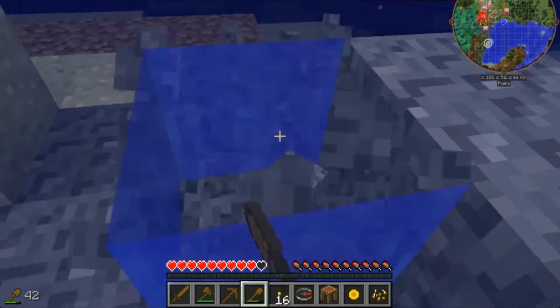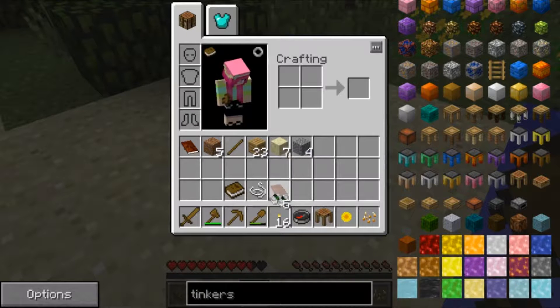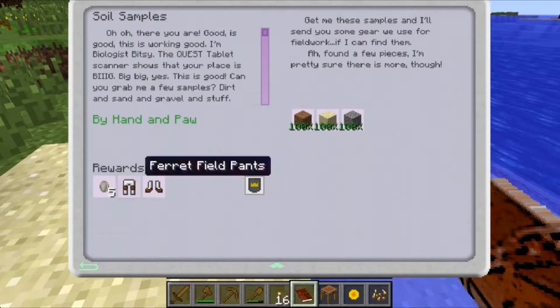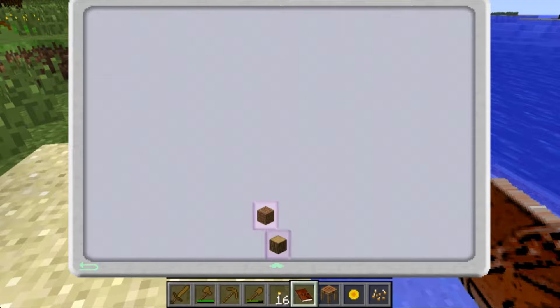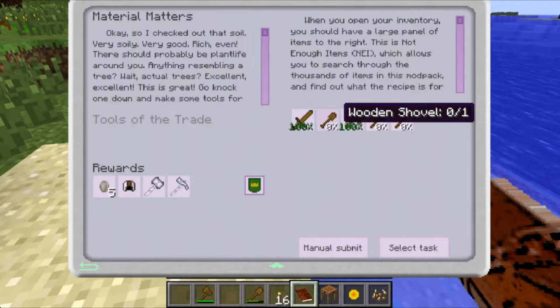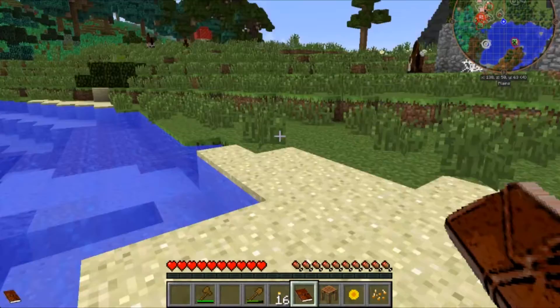I'm dying — sorry! Let's see if we got that done. We get a silver coin, Ferret Field Pants, and Ferret Field Boots — that's cool! Now the material quest: we did all that, but we don't have a hoe. We did a shovel, axe, and a hoe — we did everything but the hoe. Why won't it let us do it?